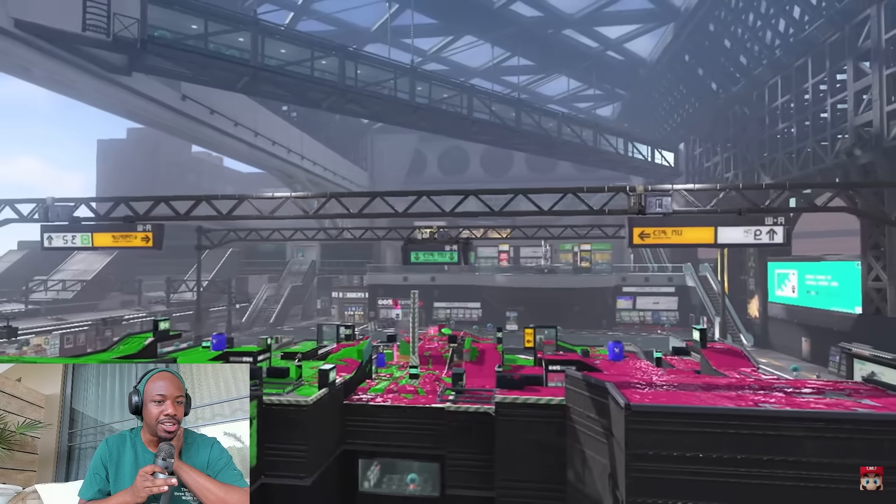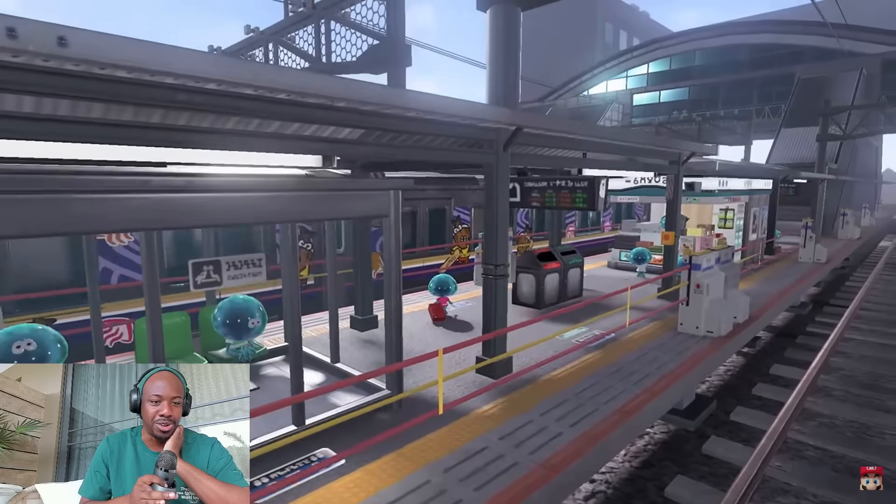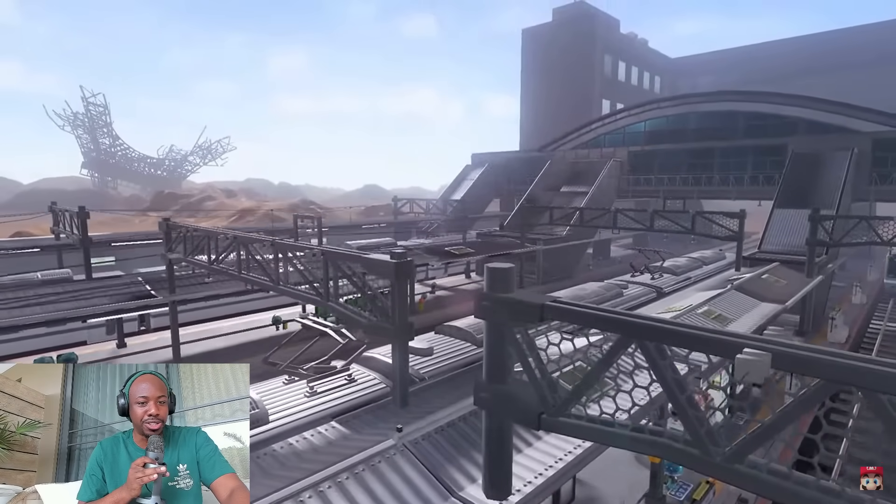This is a new map. This is basically the Skipper Pavilion's Salt Spray Rig of this game, it seems, from how that map just looks.